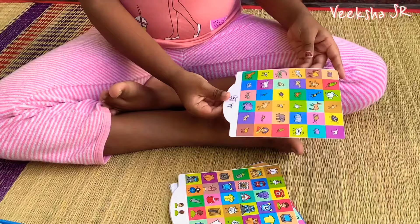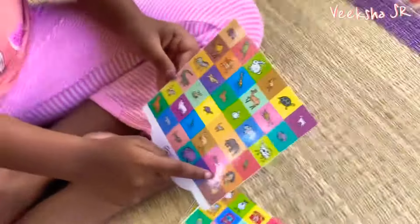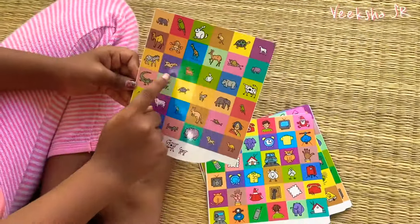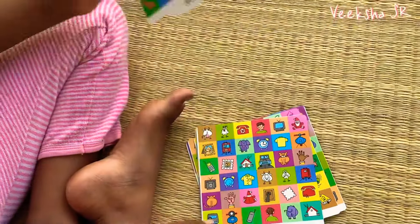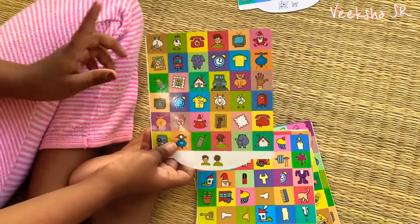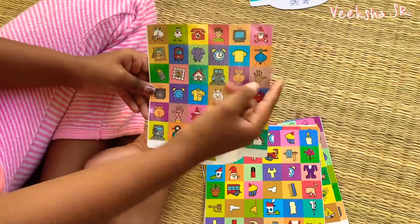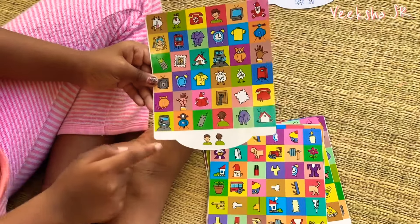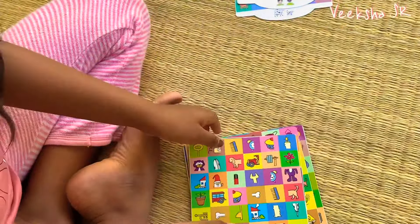These are mummy and the baby. See guys? Here is the mummy, and for the mummy, the baby is here. Like this is one type of card. And this guys, this is back and front. See guys? This is the hand — back and front. This is one type of card.